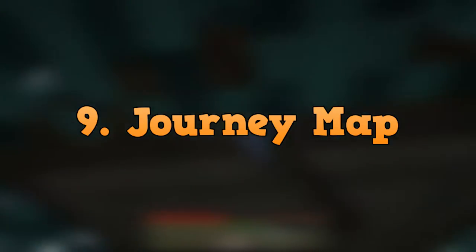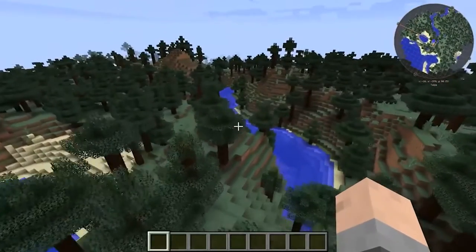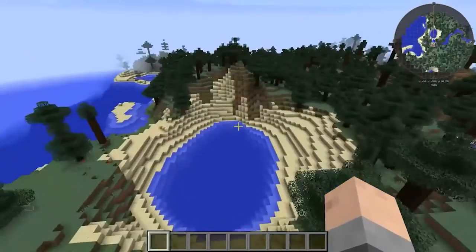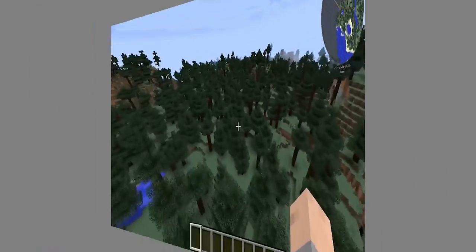Moving on to number 9, we have Journey Map. This modification is basically like Google Maps, but for Minecraft. It gives you a mini-map of where you are so that you can decide where you're going and if what you are doing is right for your journey. This is extremely helpful if you are prone to getting lost within Minecraft and not knowing how to get back to your house. Just simply open the map and voila, you'll get home in no time.